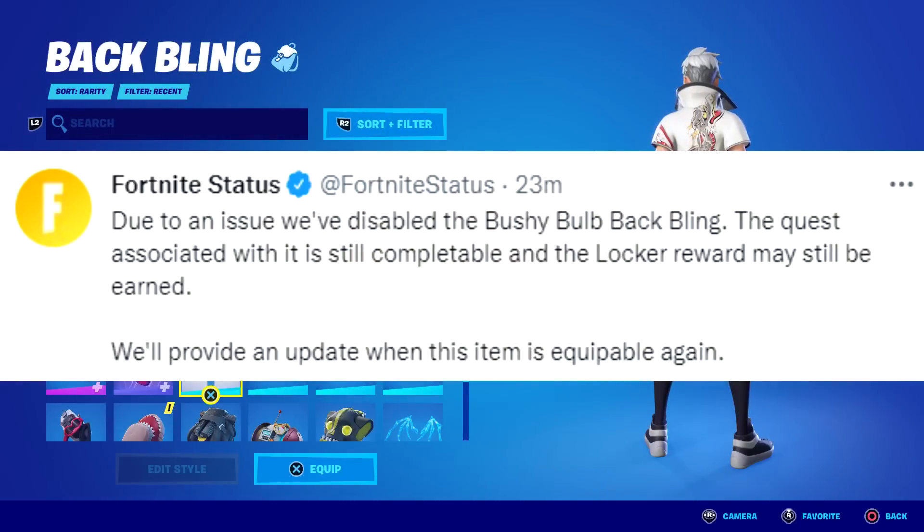The official Fortnite Status Twitter account said: 'Due to an issue, we've disabled the Bushy's Bulb back bling. The quest associated with it is still completable and the locker reward may still be earned. We'll provide an update when this item is equippable again.'